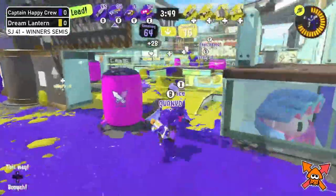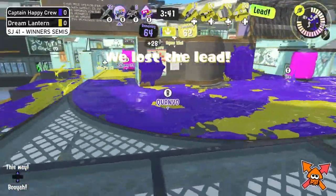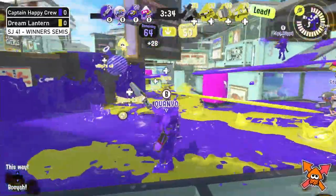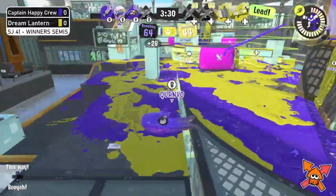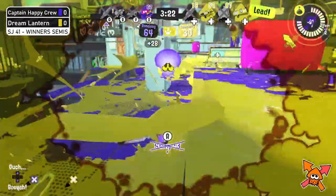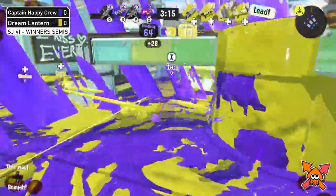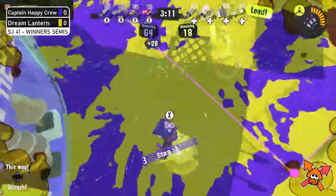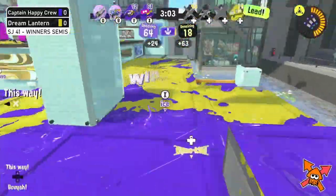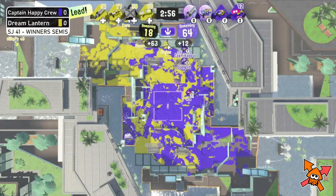Holding on to this zone is going to be hard. The Crab gets popped. The Rapid is trying to get rid of that machine — really key to winning right now. They take the lead with the Inkjet at the ready and the Ink Strike. Kiwi and the Splashdown go up but get taken out — two down for Dream Lantern. Captain Happy tries to push but gets traded out. Ice is in the zone popping those Tri-Strike specials trying to stay alive, pulling off an insane stall to allow Captain Happy Crew to stay alive, and that's a wipeout.